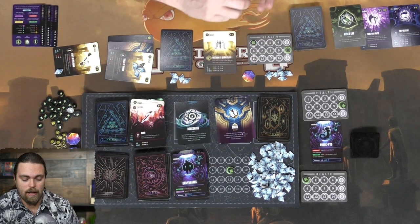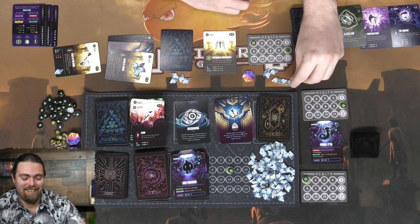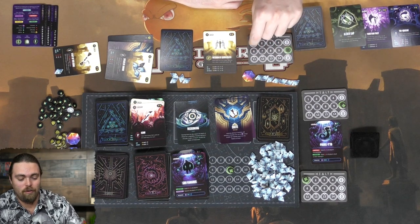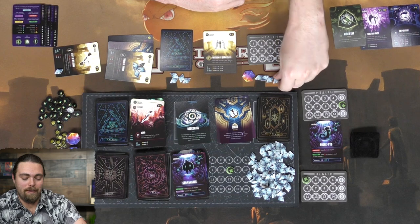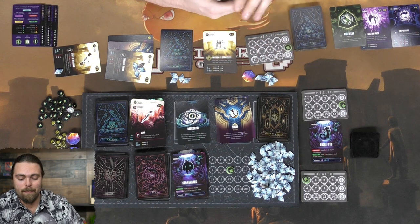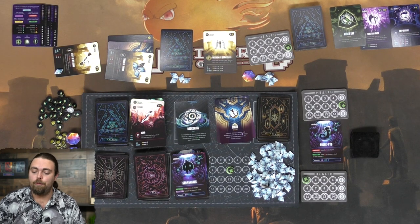The Reckoning brings out a new legendary with initiative dealing two damage to all players with true strike - I can't block that. I only had one HP and realize I could have spent my crystals beforehand to gain bonus max HP, which would have cost two per crystal and kept me alive. But I goofed - the two damage kills me. I've lost the game. It was pretty close though.